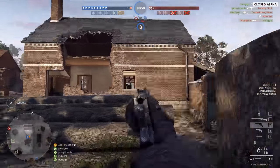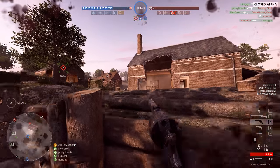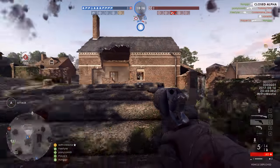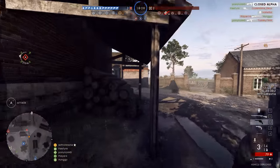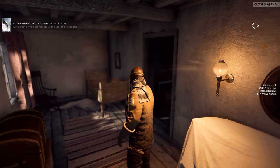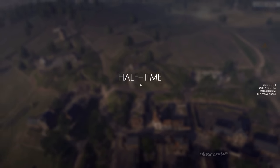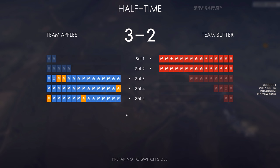You can only capture flags in order, so it's worth focusing on the next flag rather than one behind it. Reviving fallen teammates will save a ticket from the enemy team, potentially pushing them back from winning the set. Once your team wins a set, you're awarded 1 overall point — this is the second layer of the scoring system. The first team to score 11 points wins the match. After 10 sets, half-time occurs, teams switch sides, and destruction resets. As each set is won or lost, progression toward 15 tickets resets and both teams start from 0.